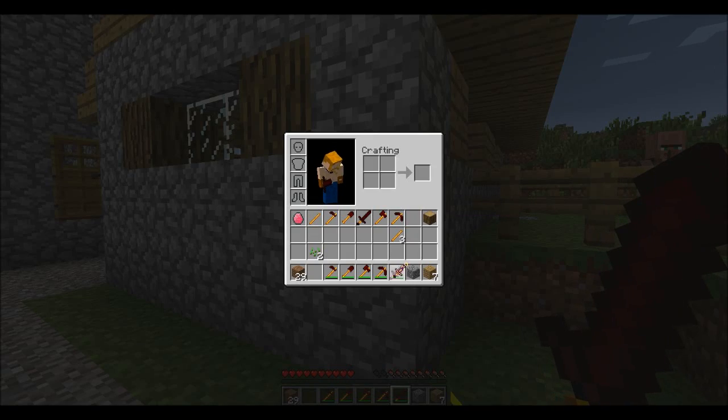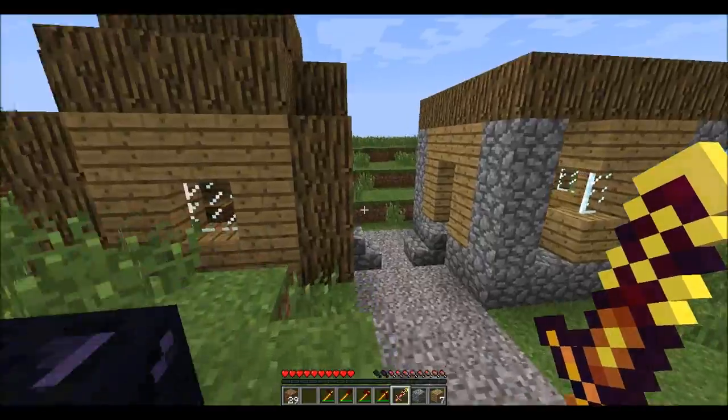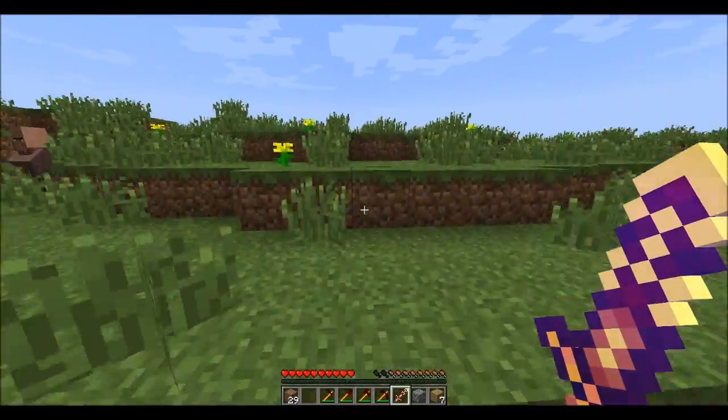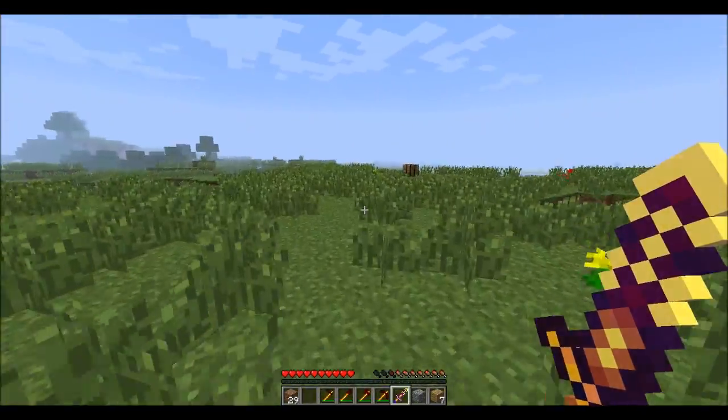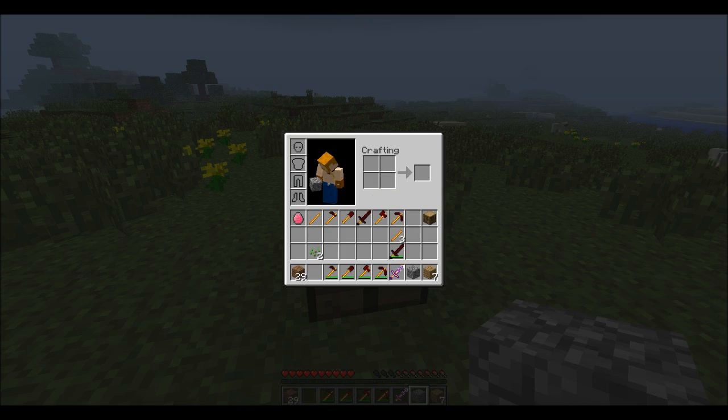Now the Unusual Destiny Sword is crafted a little differently. Let me check out the recipe real quick. The recipe uses a gem, Ender Pearl, weight Destiny Sword — the Unusual Destiny Sword needs blaze powder, Destiny Gems, golden apples, and gold sticks.